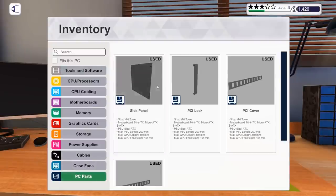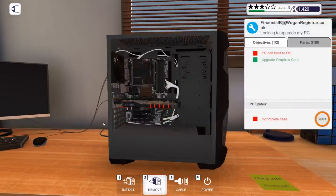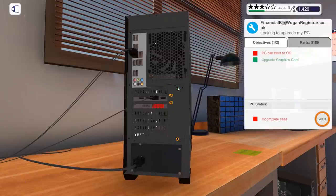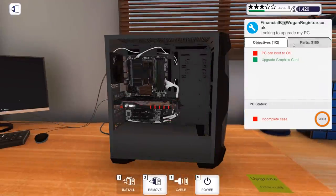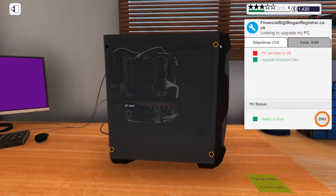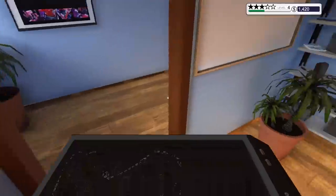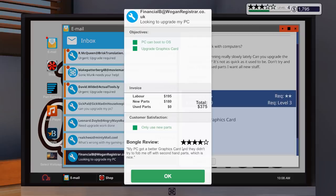Install. Side panel — actually no, not side panel, we'll have to put the cover back on. There we go. I'll power it first, then install the side panel. One, two, three, four screws. Powers up. Placing in the corridor. Collect — four stars. The customer says: 'My PC got a better graphics card and they didn't try to fob me off with second-hand parts', which is nice. Excellent.